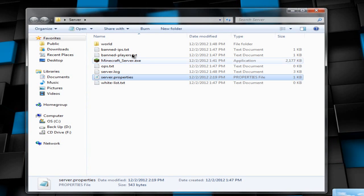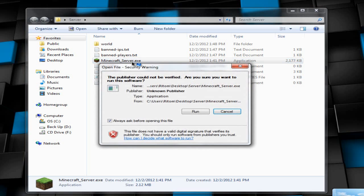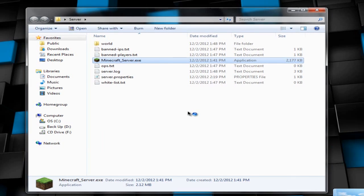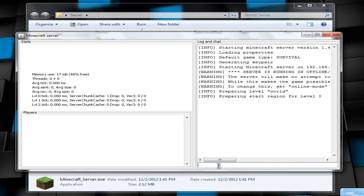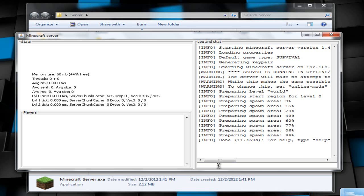Now double-click the minecraft_server.exe again to start it back up, run it, and let it load. It will prepare the world and your server will come online. Once it says 'Done', minimize the server window.